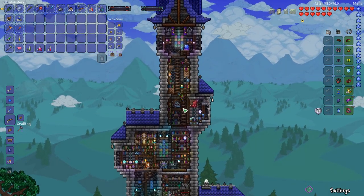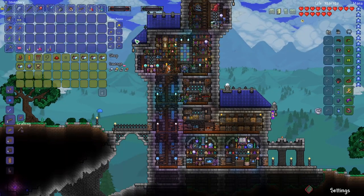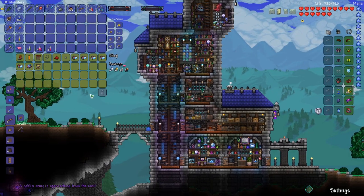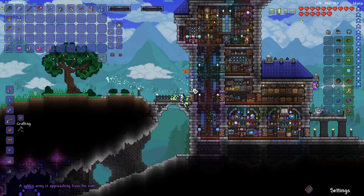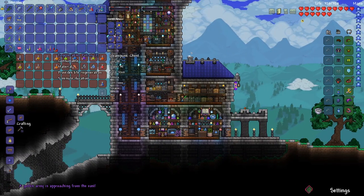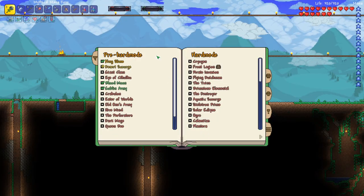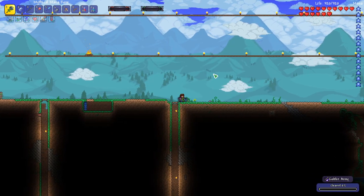So let's go find the goblin tinkerer and buy a goblin standard so we can summon the goblin army. I'll just farm it up and edit through it. With our boss checklist, you can see all of the bosses we have. We've defeated King Slime, so the next one on the list is the Desert Scourge.